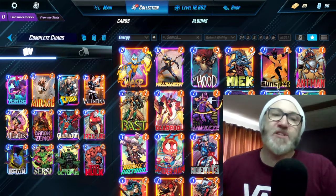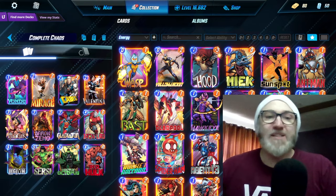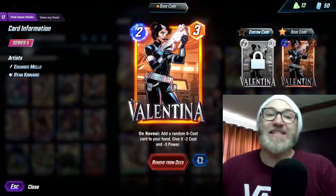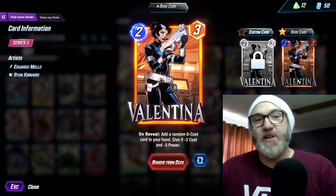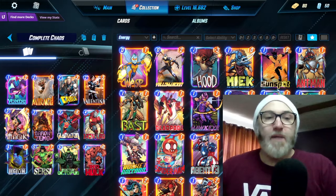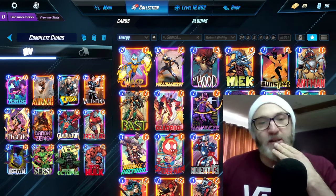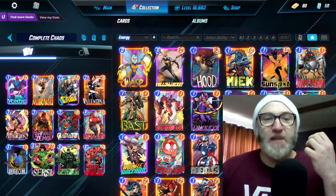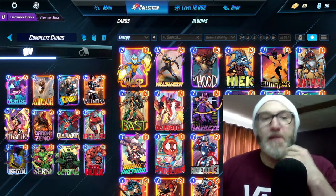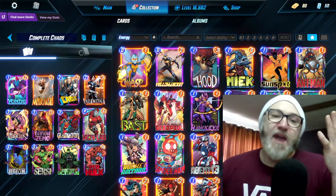Some of our even more chaotic cards: we have Mirage. Mirage isn't great, but she's just a curve fill, and getting one of their cards with bonus stats is pretty cool. We have Valentina, which I thought was a pretty cool addition, because she can give you some pretty spicy six drops. I put Magic in here because I wanted the game to last longer, since we do have more expensive cards. We have Iron Lad, which is kind of chaos, right?